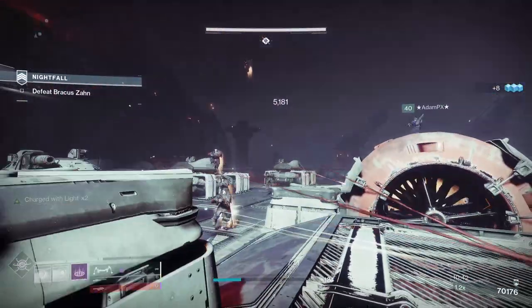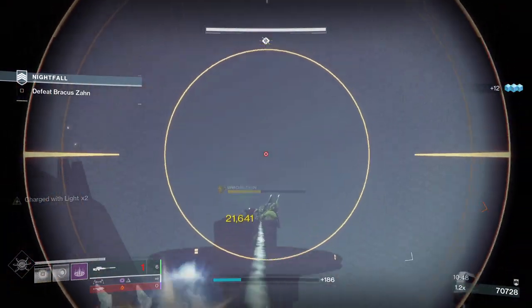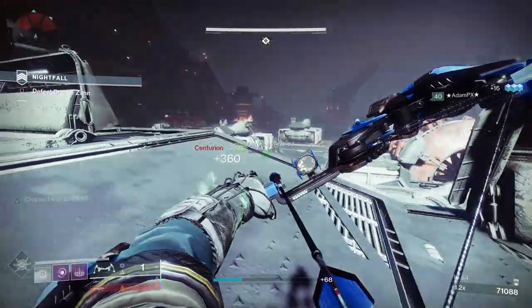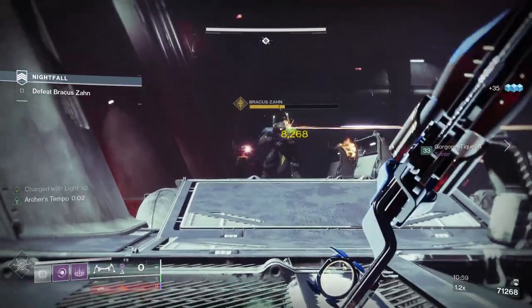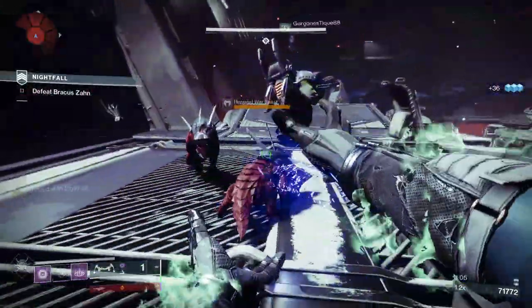You really want to be running Legend or Master nightfalls for a chance at Silicon Neuroma. Early in the season that's tricky as you need to be at least 1530 light level to stand a chance, but later in the season it'll be much easier. The adept version of Silicon Neuroma will be available once Grandmaster nightfalls are added to the game in a few weeks.